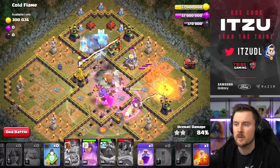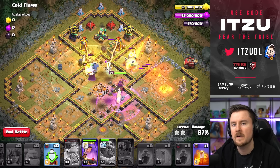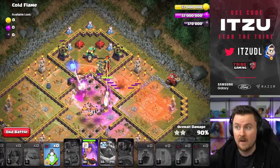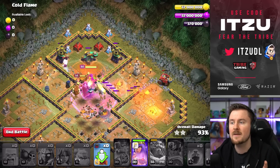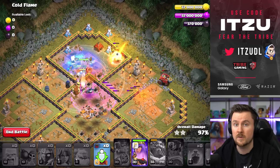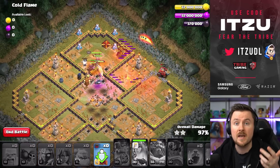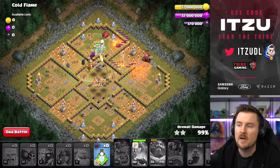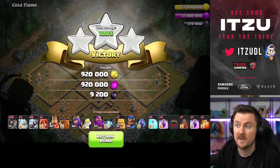Save your spells for the back end — Freeze for the Royal Champion for more value, Rage for troops in the core, and make sure your Queen has another Rage in the back. I'd recommend decently upgraded heroes for this one since it could get tricky otherwise. At the same time, the Warden and Queen are still alive with the Queen ability unused, and the Flame Flinger hasn't even fully opened yet. With all of that in mind, this should be another clean way to smash this challenge.